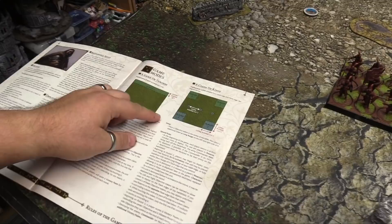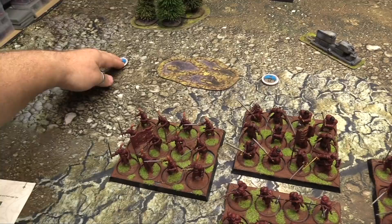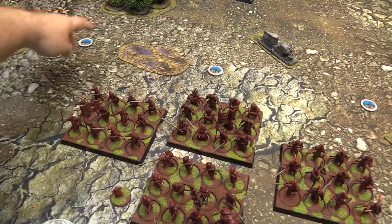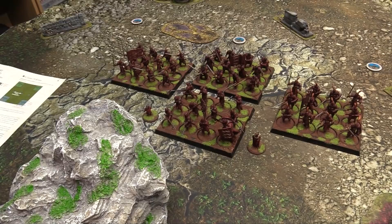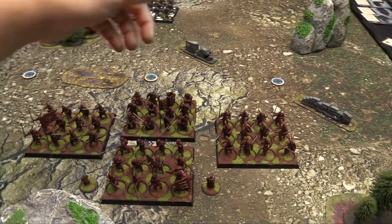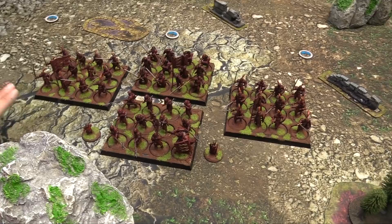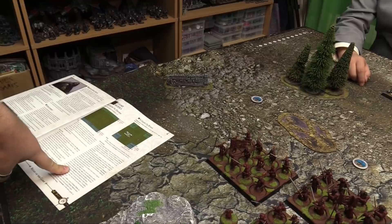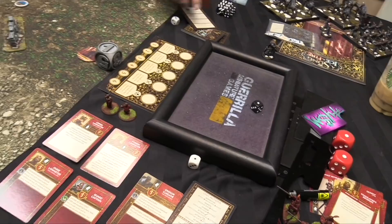Clash of Kings mission. Deployment is long range from the table and flank edges — so in the corners. We deploy two units from our army; others go in reserves. The commander must be in one of those two units. We place objective tokens: center is worth two VPs each round, flank ones are worth one each. Reserves arrive at the beginning of round two, deploying anywhere within long range of your table edge or within short range of a flank edge you control.